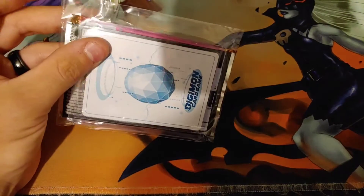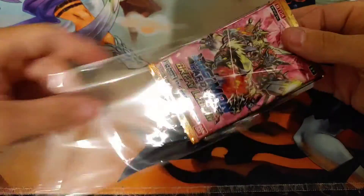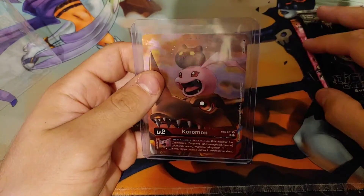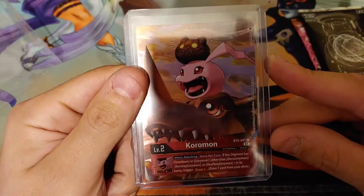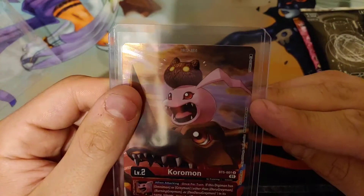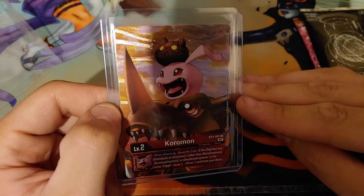Alright, here is our package from CoreTCG. It's got a pack for Great Legends. And let's see what else is in here. So we got our pack, we got our event pack, and we have our Coromon promo card. This art is just absolutely stunning. I'm keeping it in its top loader — I am not taking this out. It looks to be in pretty damn good condition. I don't see anything noticeably wrong, so we'll kind of set that right there.